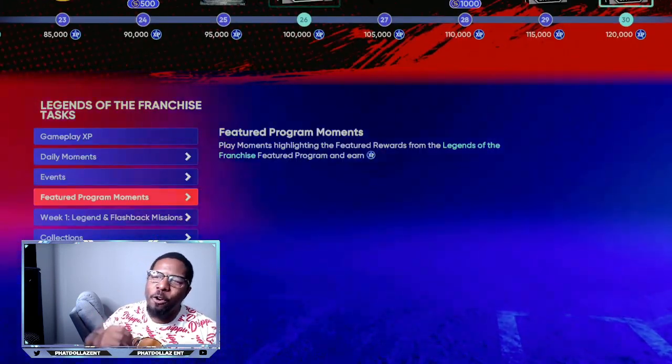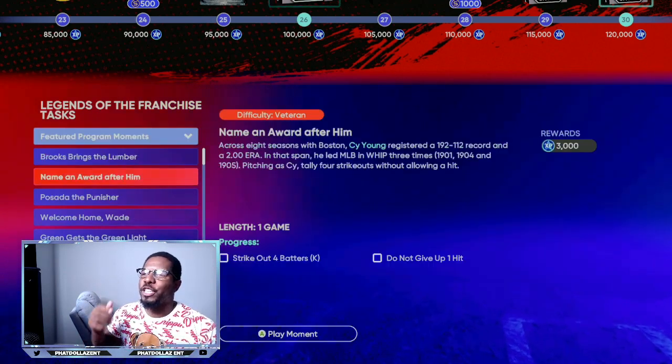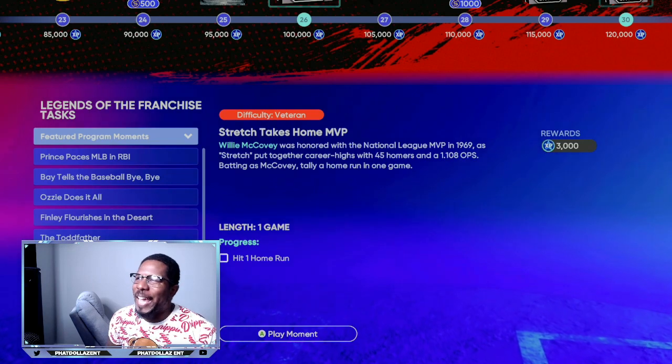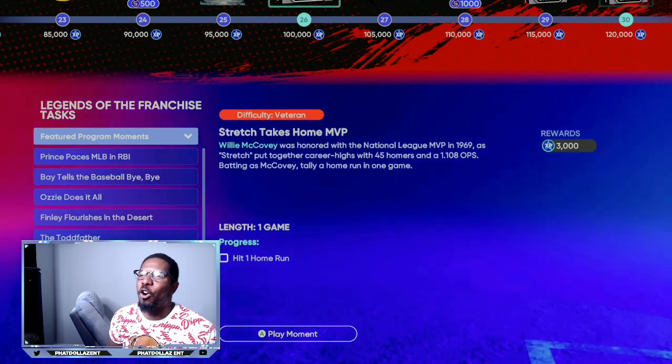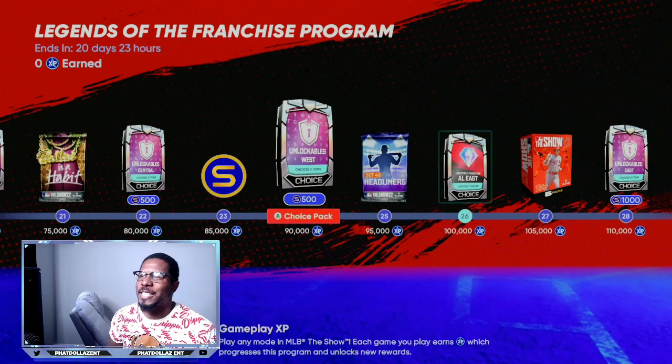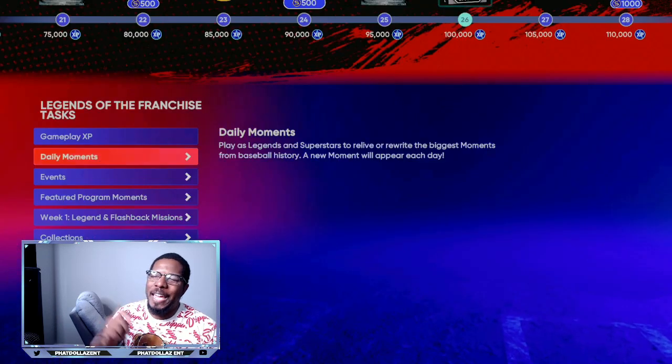The most effective way: on the featured program moments, you're going to do all of these against the CPU and get yourself 90,000 XP already. That's going to help you unlock packs and everything on the way, putting you right around that mark. You also have the daily moments.